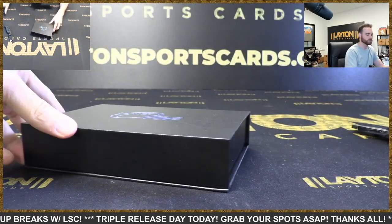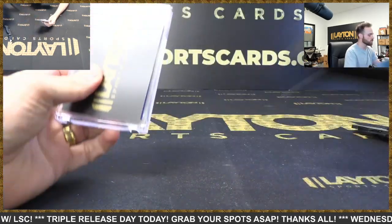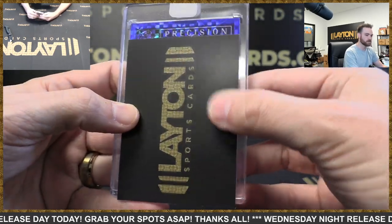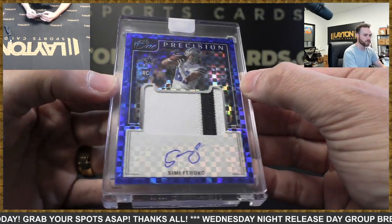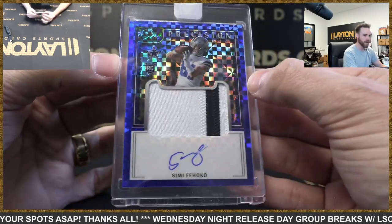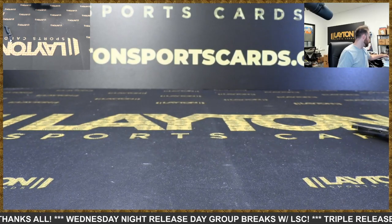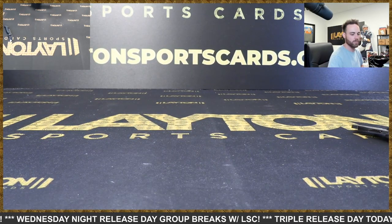All right guys, last one of case one — we've got some blue here, blue checkered. It's Precision. It's Dallas — Simi Fehoko! That's sick with the blue checkered pattern, RPA to 75, Cowboys. And there you go on the back. That's gonna do it for case one everybody — what a case! Getting some photos and moving on to case number two.